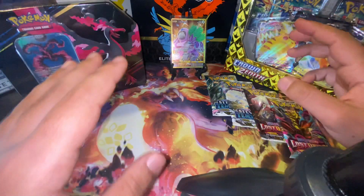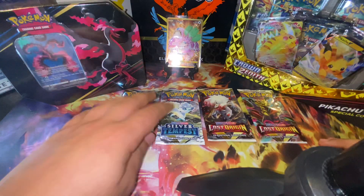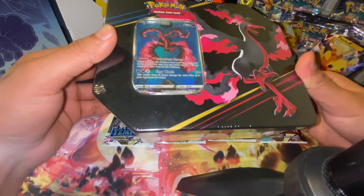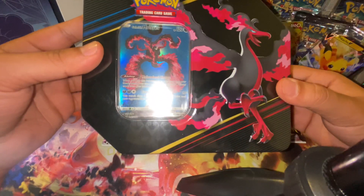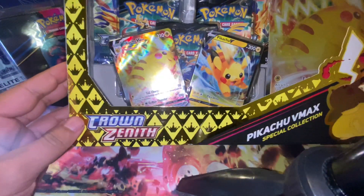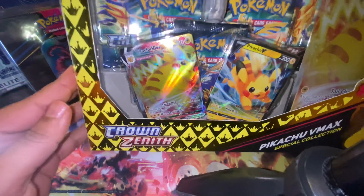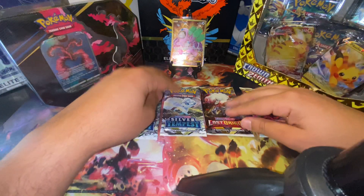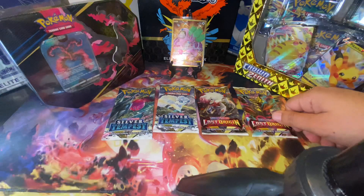Let's go into it. The packs we have in front of us, first and foremost, are Silver Tempest and Lost Origin — two and two of those. Next, we have this tin here from Crown Zenith; I'm pretty excited to get into this. I know Crown Zenith packs are inside — five packs — plus a promo card right there in the front. Never opened this tin before, never even seen it in the store, so wherever my girlfriend got this, she did a very good job. We're going to save that for last. We also have a familiar face: the Crown Zenith Pikachu VMAX collection. We just did a video on this, and for those of you that watched it, you know what came out of those Crown Zenith packs — it was pretty good, worth the repurchase. My girlfriend did us a solid here. Thank you to my girlfriend — definitely cheered me up, and I'm hoping to get some pretty nice pulls here with you guys.